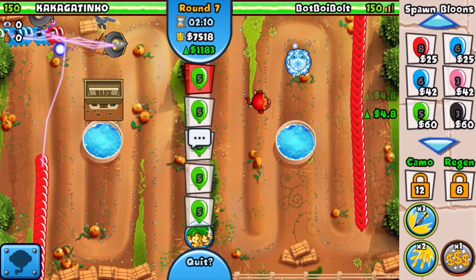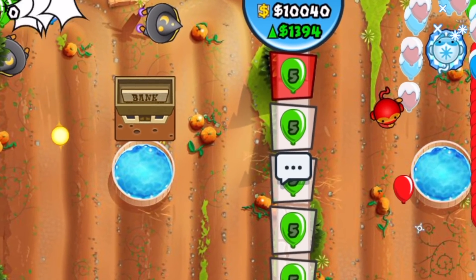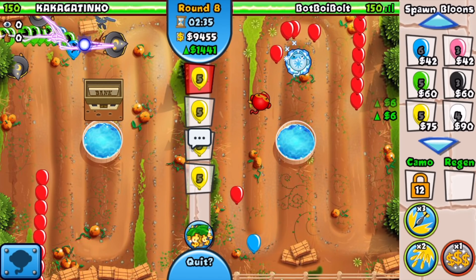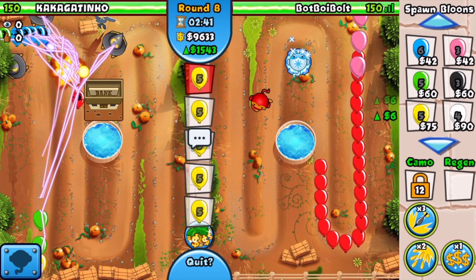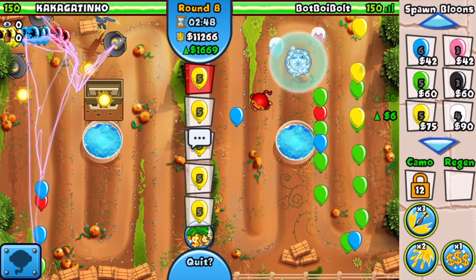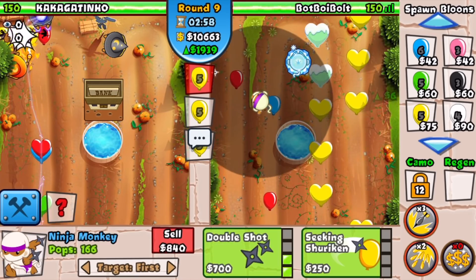We're using our second super eco boost. We already have 1200 eco which is absolutely insane. Our opponent is going for the BIA — he's got the right idea, because you definitely want to be going with the BIA route if you are going farms, since that increases your eco. Over time you can sell all the BIAs to replace them with popping power towers like the wizard.